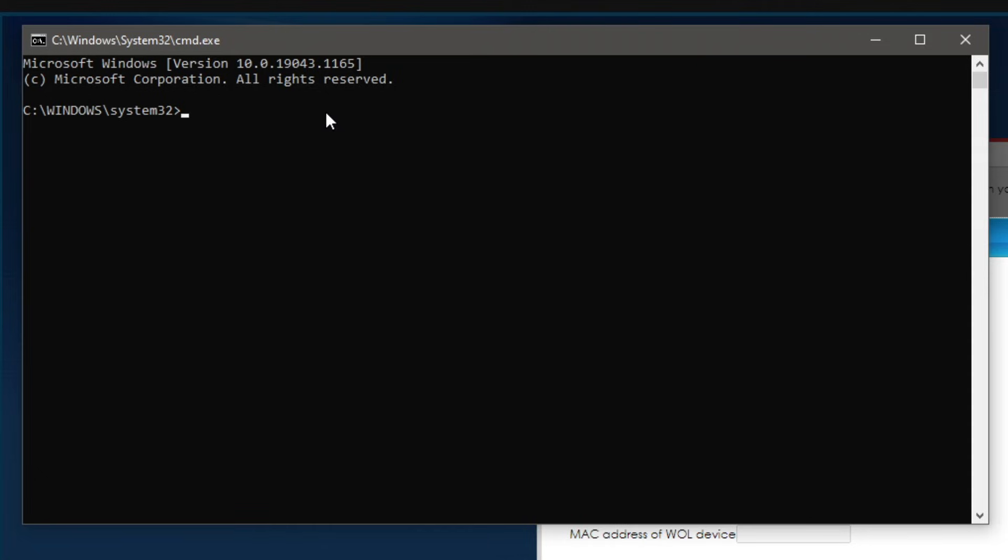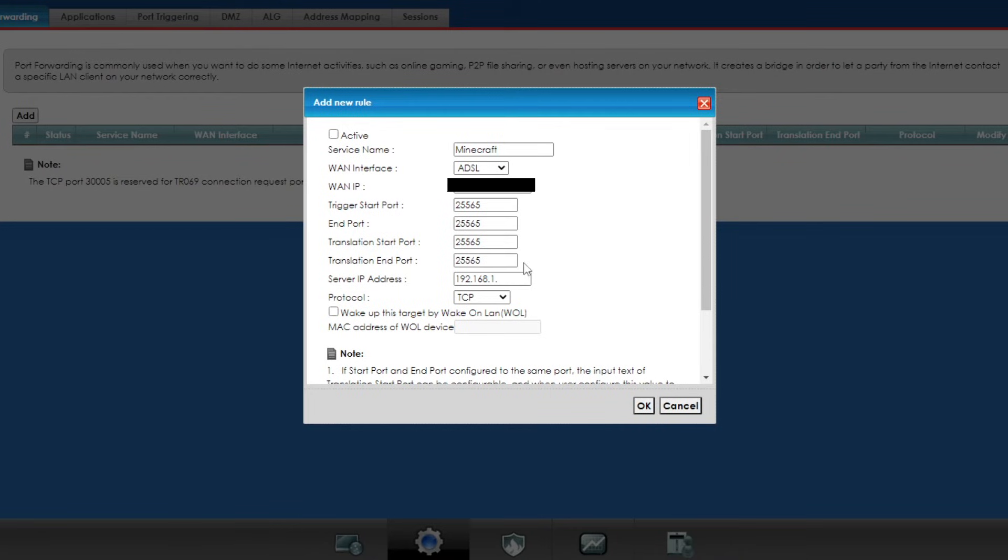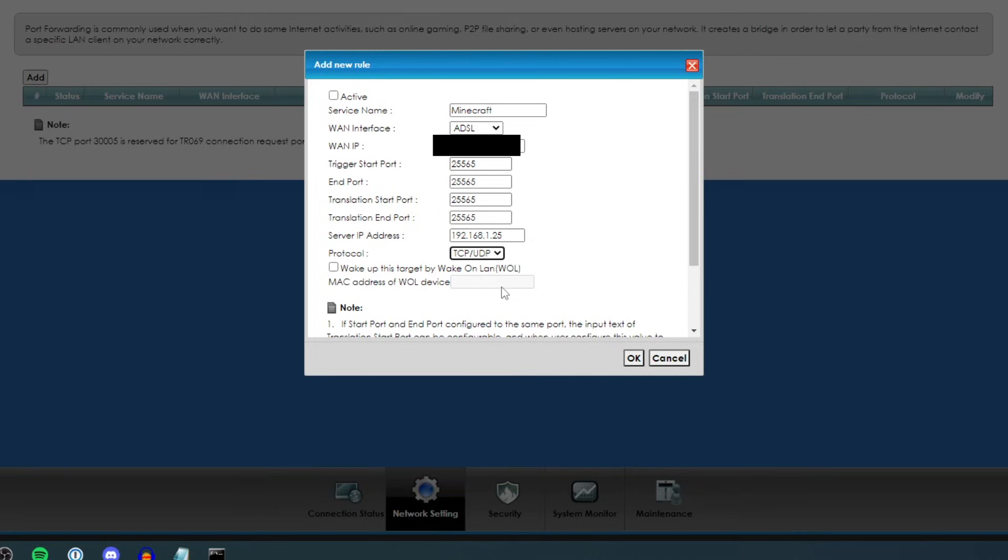For the server IP address, open Command Prompt — search 'cmd' and press enter. Type 'ipconfig' and look for the IPv4 address. Mine is 192.168.1.25 — the ending number is important. My router already has the default start so I just add the end portion, which is 25. For the protocol, set it to TCP/UDP, as we set both inbound and outbound rules for TCP and UDP. Make sure 'Active' is selected and press OK.